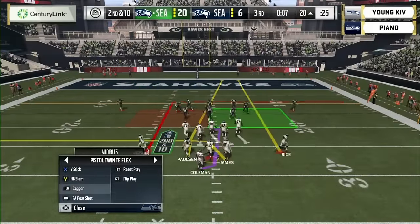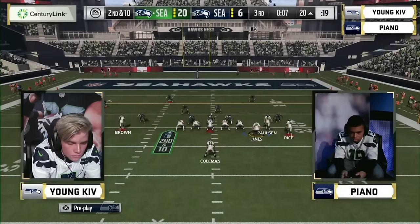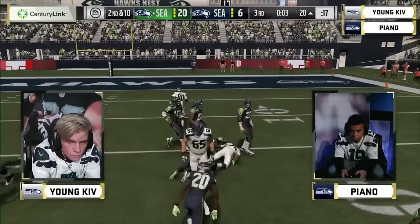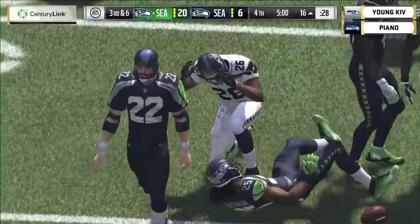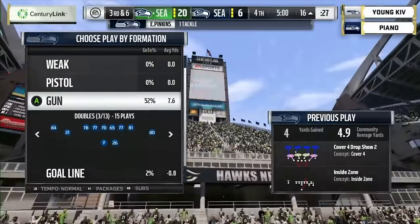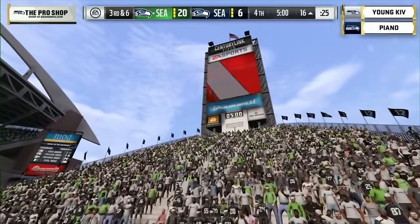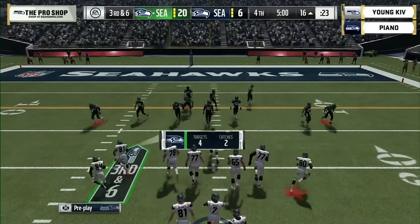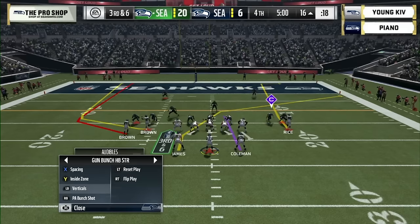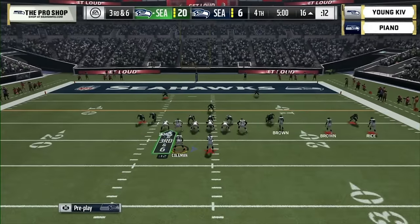Mike Vick avoids the sack, but it's an incomplete pass. For Piano, you can't sit back and die by a thousand cuts — you have to make your own breaks and be aggressive. Sending blitzes is tough because Kev is so good at picking them up. He didn't fare as well in some Madden bullet events, but against today's competitors he's been good at picking up those nickel blitzes — when you pick up the blitz, you're leaving Mike Vick too much space to run.